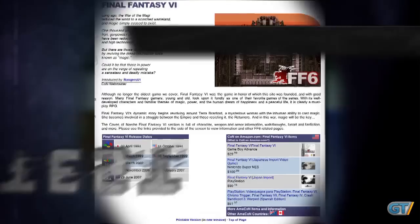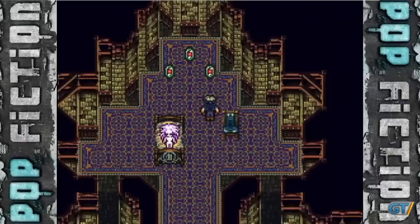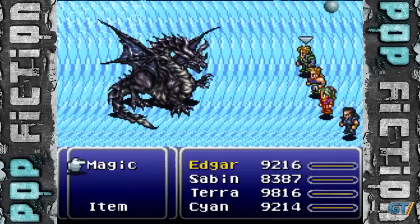There are quite a few videos and fan sites dedicated to the Tsar Dragon, and after plenty of research, we turned up the original method posted by a user named Aerostar. According to Aerostar's instructions, you need to collect all 26 pieces of magicite in the game before beating the eight dragons in the world of Ruin to obtain the Crusader Esper.